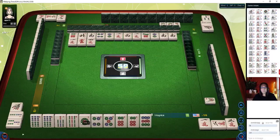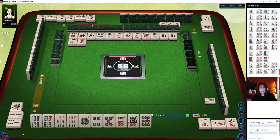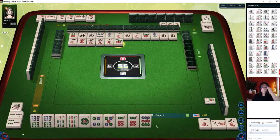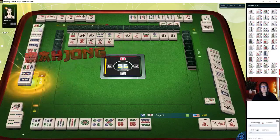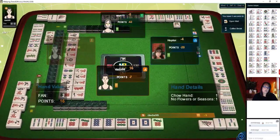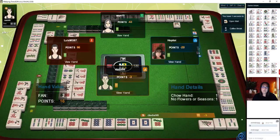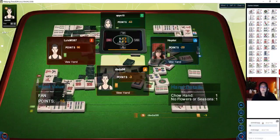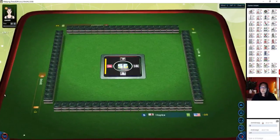Chow. Four characters — we need some number tiles. Chow — good. Number tiles that are close to what we have: seven characters, five dot, eight bam. Three characters, eight characters. Seven dots — that would have been nice; there are two out now. Mahjong — this is a quick game. We had four, five discards — super quick. We're in third place. They had a chow hand and no flowers. We need a big hand.